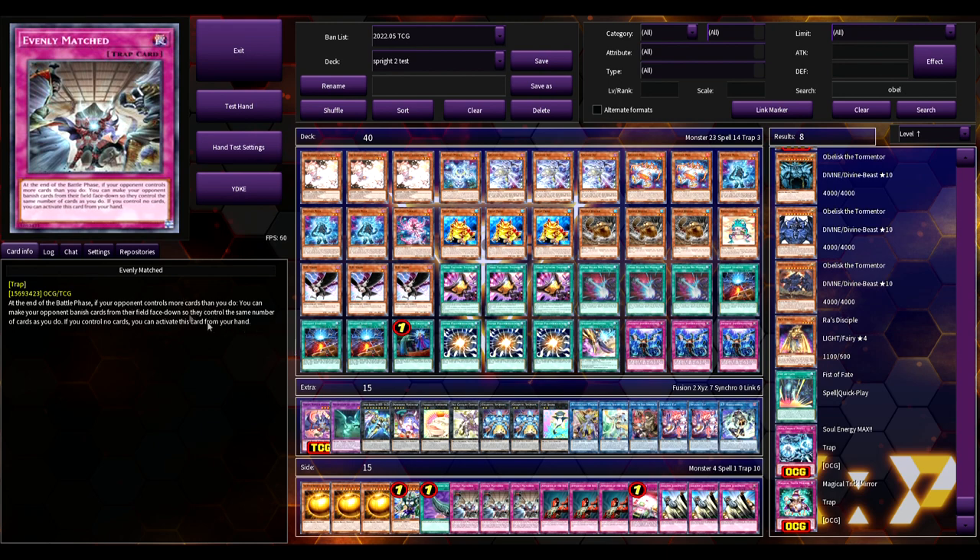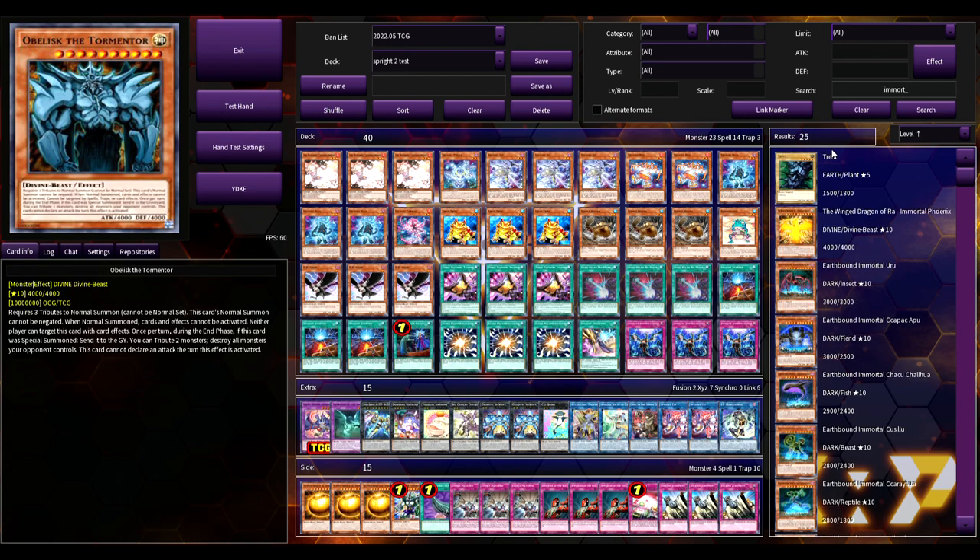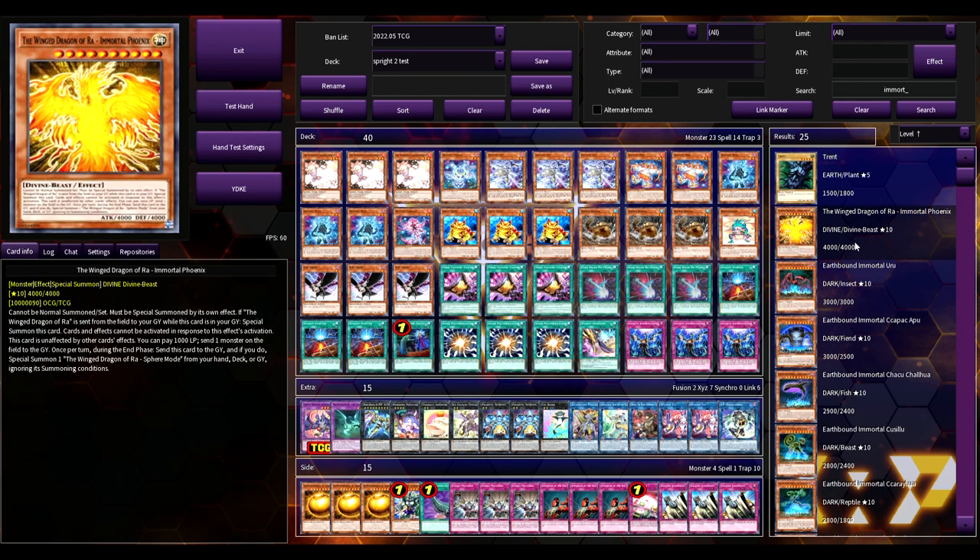For the last one, I feel like they could have done better. The True Sun God is a continuous spell: when activated, add one The Winged Dragon of Ra or one card that mentions it from your deck to your hand, except True Sun God itself — so you can add Ra, Immortal Phoenix, or Sphere Mode. That's kind of cool. Monsters except Ra cannot attack the turn they are special summoned. Once per turn during your main phase, you can send this card from the field or one Immortal Phoenix from your deck to the grave, then send one Winged Dragon of Ra from your monster zone to the grave. They're really pushing you to use Immortal Phoenix.